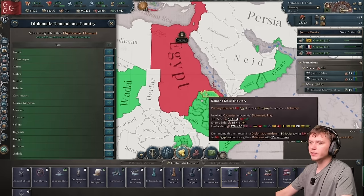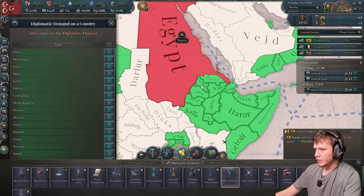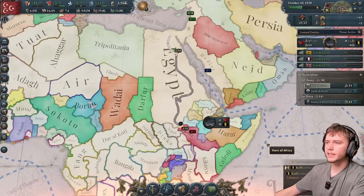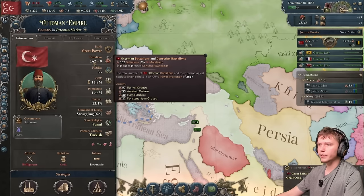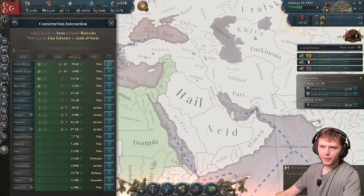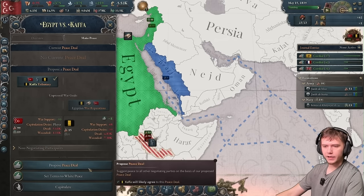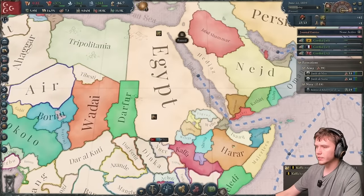Back to expansionism and making tributary states. Since we've done Darfur and the four Arabian states, we can now start targeting states down in Ethiopia. I'll hit Kafa first because they've expanded, giving us good borders with future targets. My infamy is only 5.7, so that's completely fine. Kafa goes down and eventually submits. We can't reduce their autonomy just yet — we have to wait a few more years — so we continue expanding down in Africa and hit Welga next.